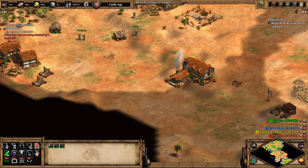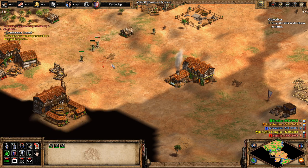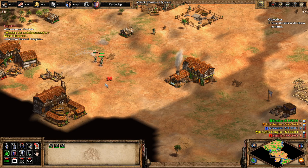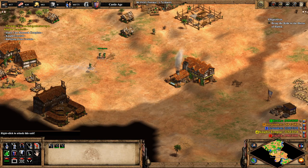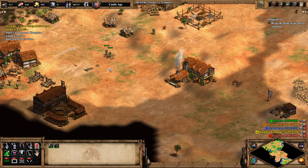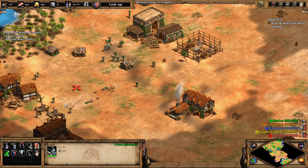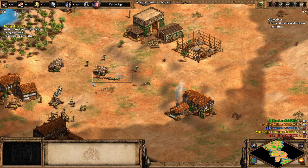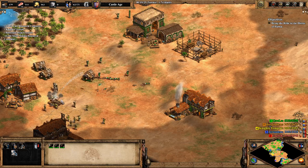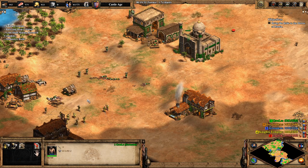We'll mix in some knights for the purposes of killing enemy siege units. This is some Harrow Micro right here — Harrow Micro is micro when it's super pointless but you do it anyway because it looks cool and it technically gives you slightly more value. Now that is Ornlu Micro: off describing something completely irrelevant and then losing all your units.